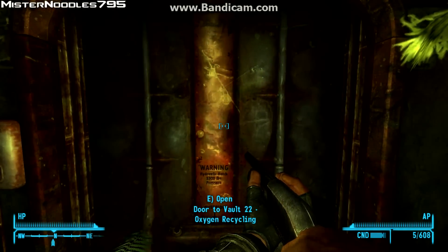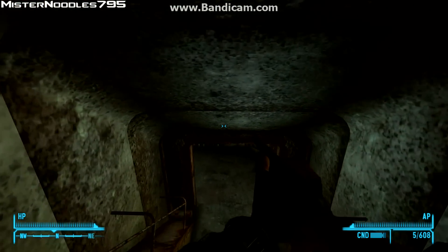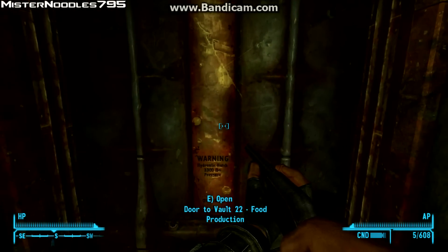You go in here — door to Vault 22, oxygen recycling. And you can head down this way to door to Vault 22, food production.